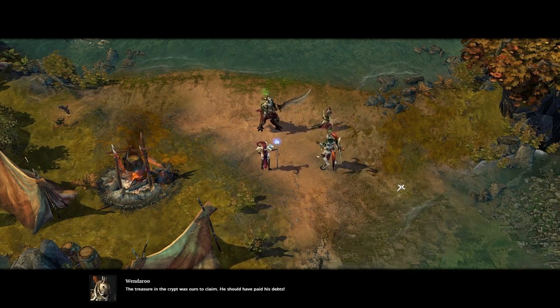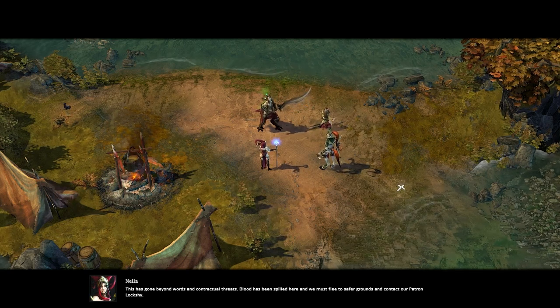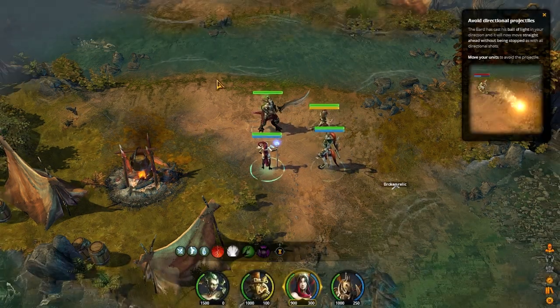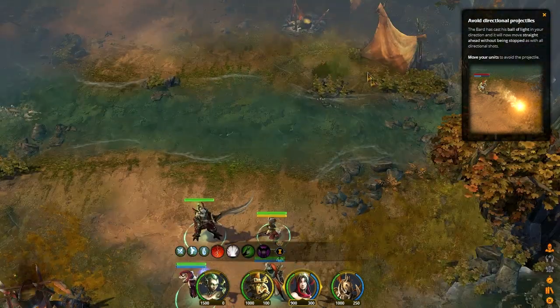Mournstar is a fool. The Goldmonger Guild will bleed his house dry for attacking a wheelsword sanctioned core. The treasure in the crypt was ours to claim — he should have paid his debts. This has gone beyond words and contractual threats. Blood has been spilled here. We must flee to safer grounds and contact our patron, Lockshy. She says we should go to the northwest and talk to Lockshy — and that's exactly what we're going to do.